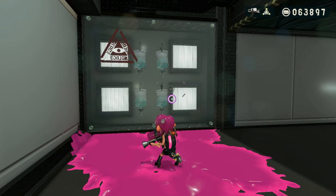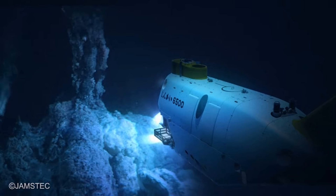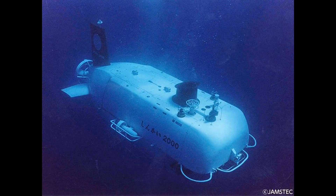IV bags can be found in the Octo Expansion — could this be in relation to the sanitization process that Captain Tata puts his subjects through? Also, in one of the levels you can see the Auto Bomb floating around — this is the Shinkai 6500 submarine, which is actually a real-life submarine, in collaboration with the Japanese marine science company JAMSTEC. The CQ-80 device's design is also based on a submarine — the Shinkai 2000.